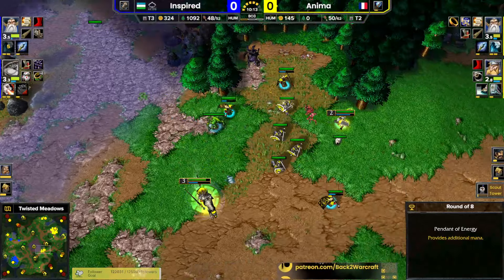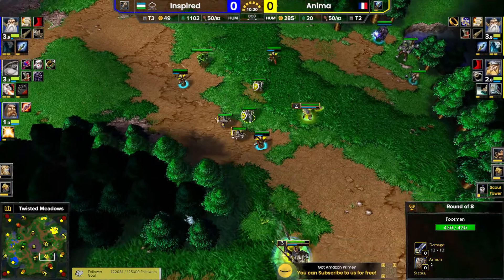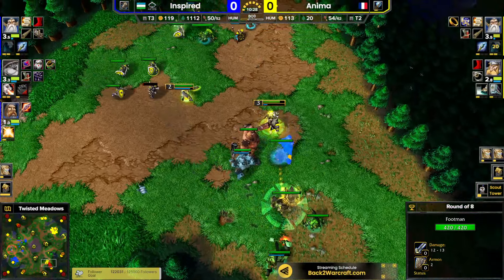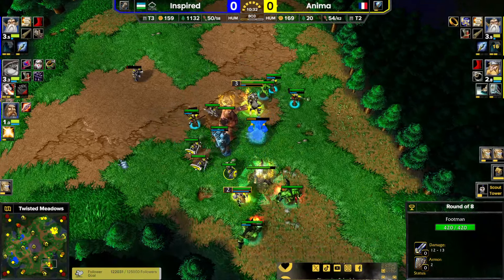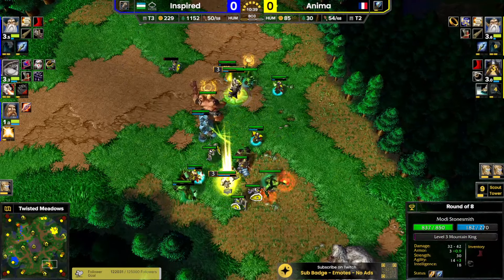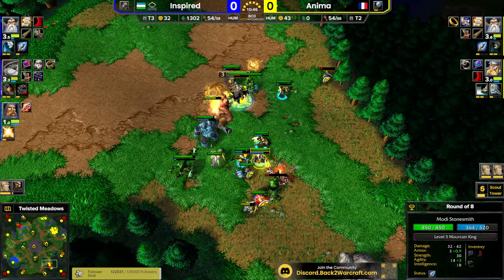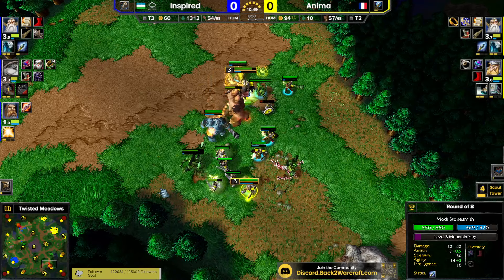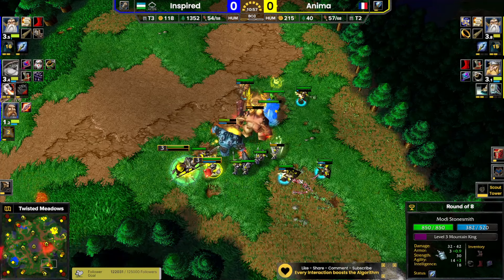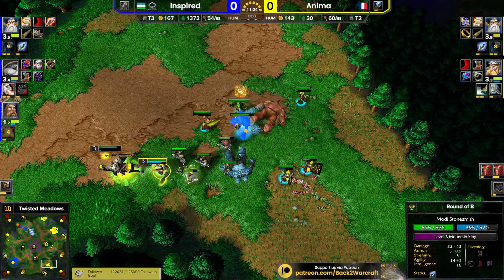Panda is getting weaker and weaker against breakers - I said footies, I meant breakers - because breakers are magic immune and the more magic immune units there are, the fewer units panda can attack. It's noticeable that I'm an idiot sometimes. Pendant of mana, 250 on top of that - a valuable, valuable resource.